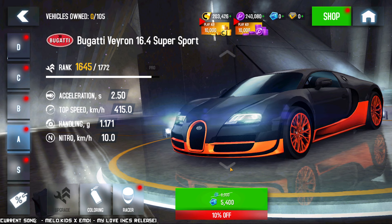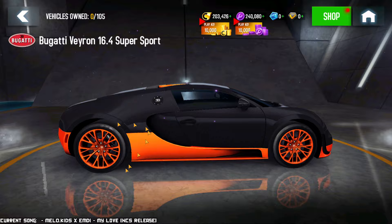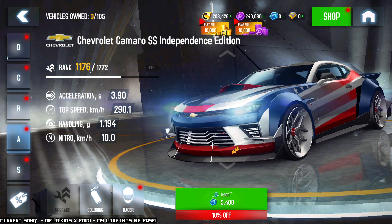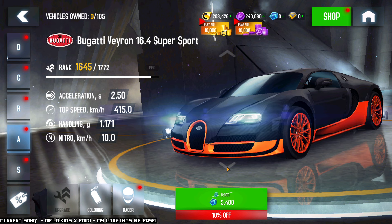We've got the Veyron Supersport. I honestly don't know too much about this car — I own it but have it at stock. I've been thinking of upgrading it because I hear this is another crazy accelerator in this bracket. This car is exceedingly rare — you never see it in multiplayer because I think it was available very few times and it doesn't have color options. So the three kings of this bracket are: the Camaro SS Independence Edition, the Porsche 911 GT3 RS Year of the Rabbit, and the Veyron Supersport — all available for tokens right now.